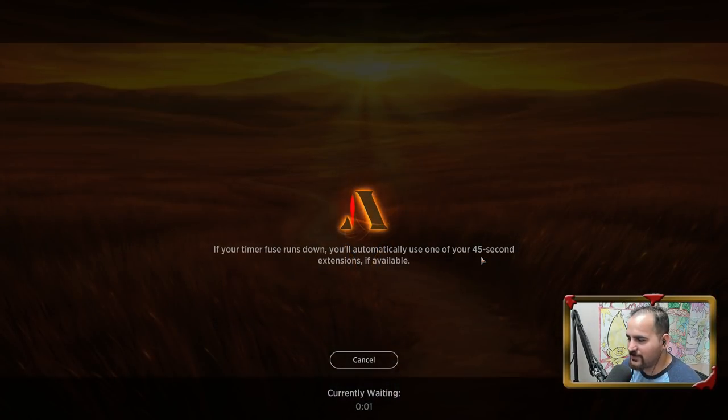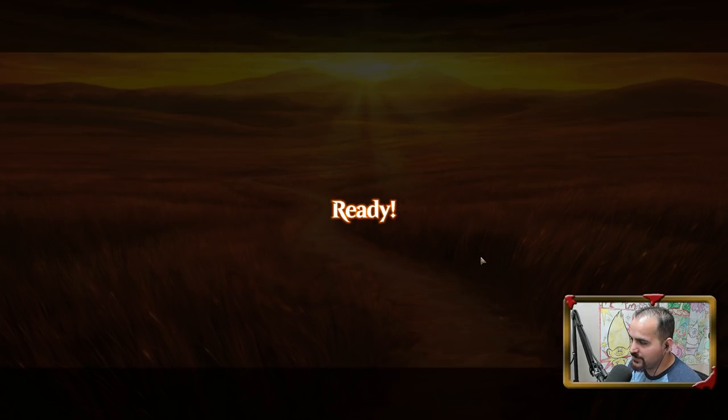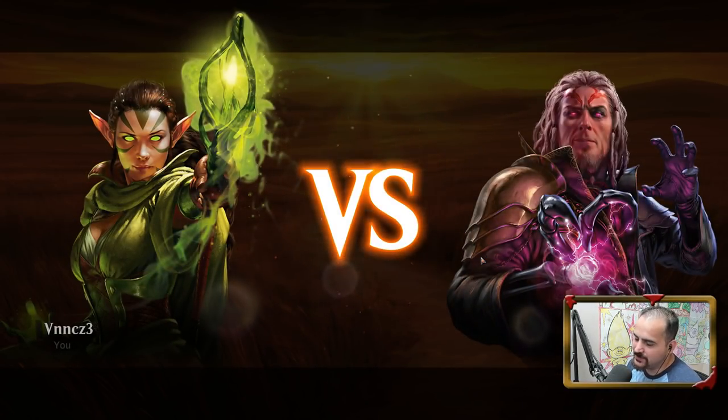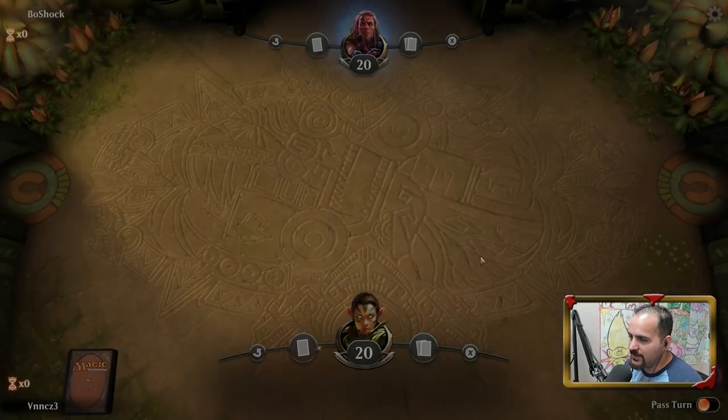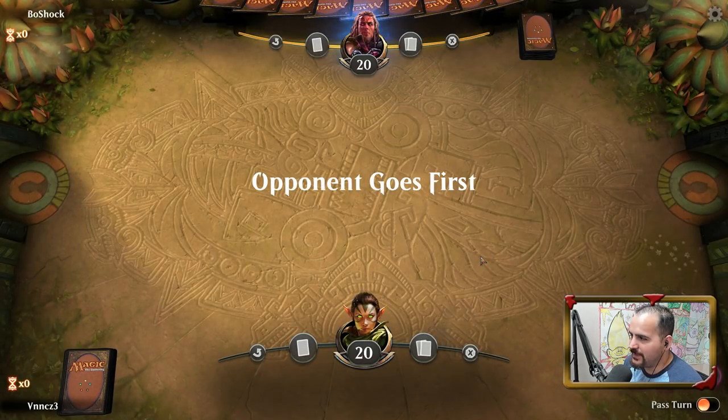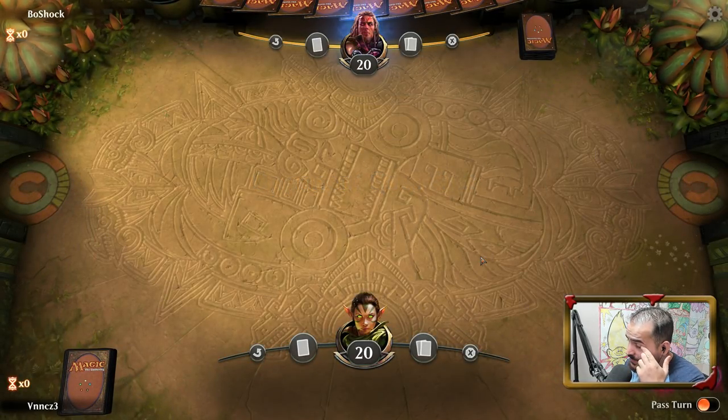600 gold — it should really be 500 gold in my opinion. I couldn't agree with 600 gold because realistically, you're saying look, use your daily for an entry fee. I just don't know if I can get behind that.